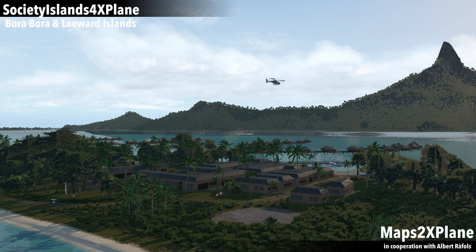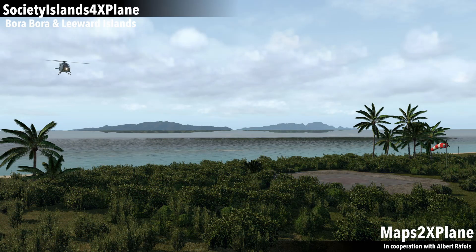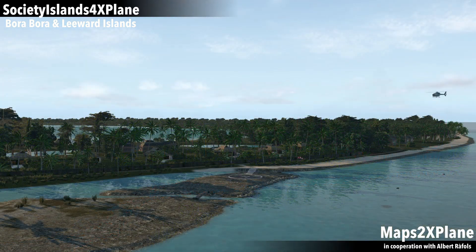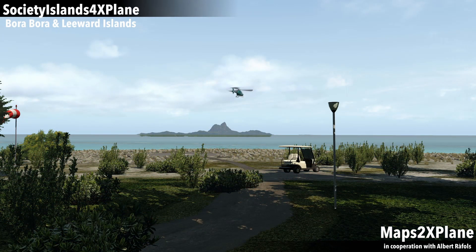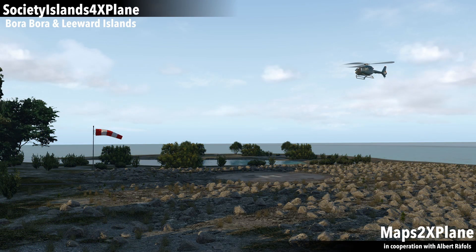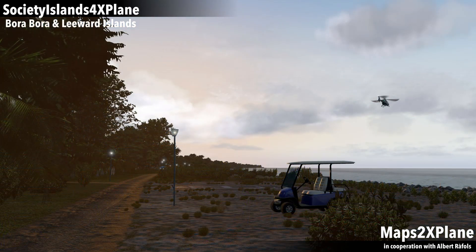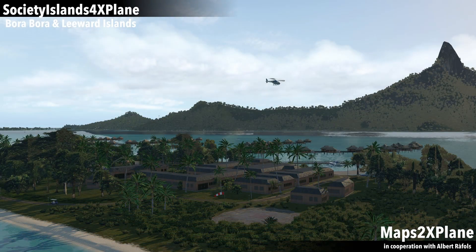Covering Bora Bora and Leeward Islands, the western part of the Society Islands in the South Pacific, the team's new scenery for X-Plane is a treat for those that love to do some island hopping. Explore stunning atolls, sandy beaches and mountainous islands in one of the most exclusive and luxurious vacation spots in the world. In this package, you'll find custom terrain mesh with photorealistic textures, dense vegetation and country-typical auto-gen, as well as custom road networks and sea routes. Maps to X-Plane added renditions of five regional heliports, as well as the Tahiti Nui heliport on Bora Bora and five additional helipads. Check out the link in the video description to find out where to buy this gem.